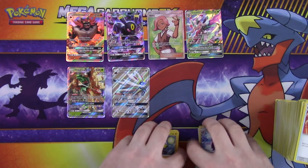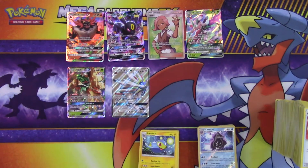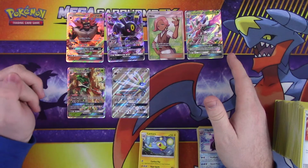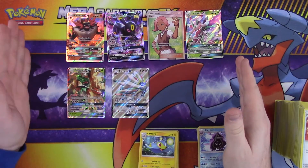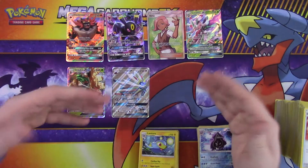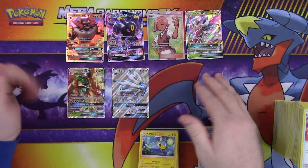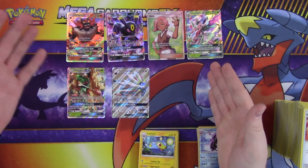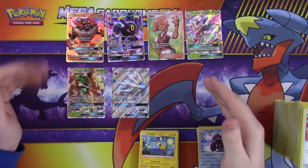Yeah, that was a Sun and Moon booster box. Got some pretty cool things — I like everything we pulled, it's all pretty nice and shiny. Six hits total. We do have both of the elite trainer boxes and all three of the Sun and Moon starter decks coming up, so stay tuned. If you like this video make sure you comment, like, and subscribe — we have plenty more Pokemon, Magic, and Yugioh unboxings coming up on this channel. Follow us on Twitter and hit that little bell by the subscription button so you'll get notified as soon as we post anything. Hopefully you guys enjoyed this video and I will see you all later.